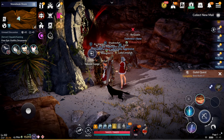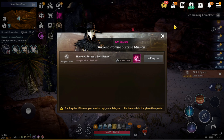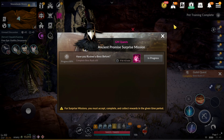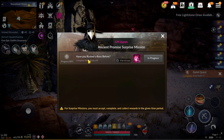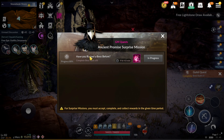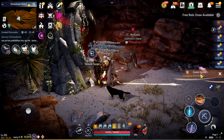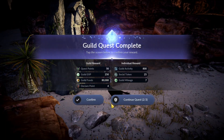For the Ancient Promise quest, I suggest to check in daily. We're gonna have quests like that in future. For today's quest it's like a GM flight mission — we just need to do boss runs 10 times. It doesn't cost any time.